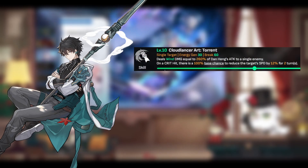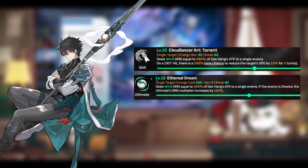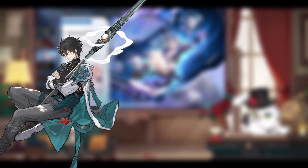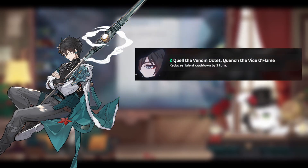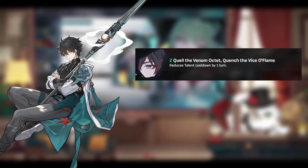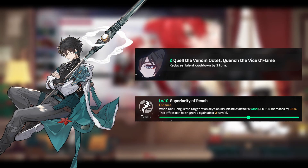Dan Heng is the first character on Huohu's banner, who we receive a copy of at the beginning of the game. Dan Heng's core kit revolves around him trying to use his skill on the enemy to plant a slow debuff on them, and by doing so his ultimate will be able to deal more damage to that enemy. While pulling on this banner, an important Eidolon to look out for is his E2, which reduces his talent from a 2-turn cooldown to a 1-turn cooldown. His talent applies resistance penetration to his next attack, which is quite rare to have on a character and especially available so actively.